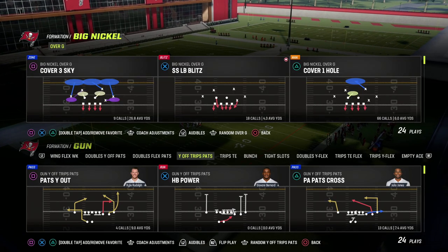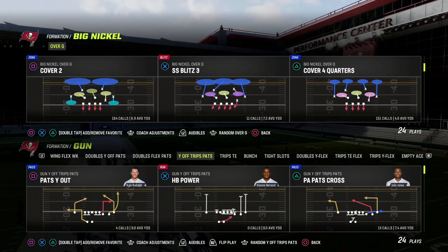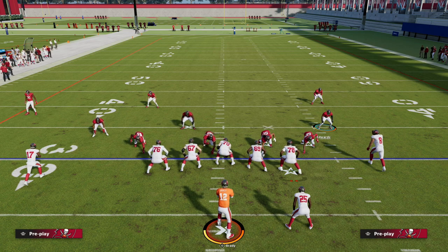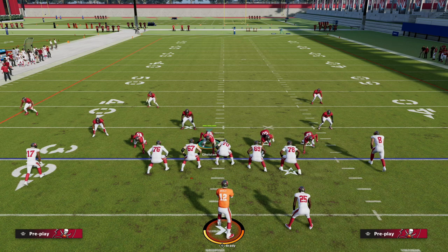We're going to start with cover four quarters and show it against a two-by-two set — I think it's easiest to teach starting here. Nick Saban said this, and Cody Alexander — who's kind of the modern-day match quarters guy — wrote about it in his book: if you can count to three, you can play match coverage. That's what we're going to teach today — the numbering system.